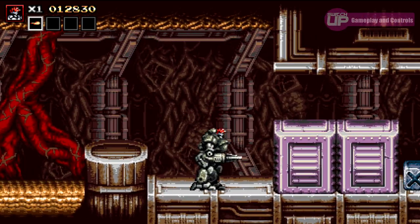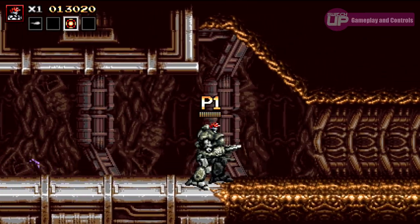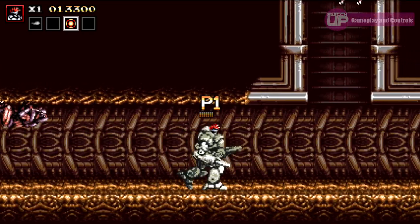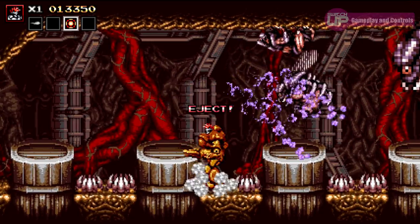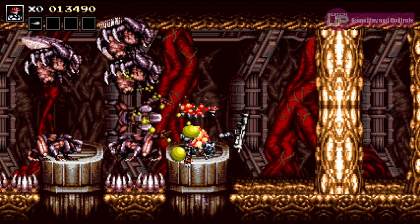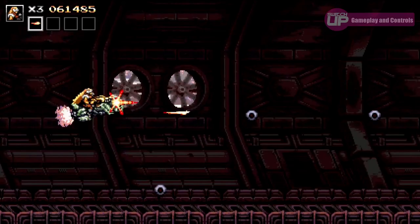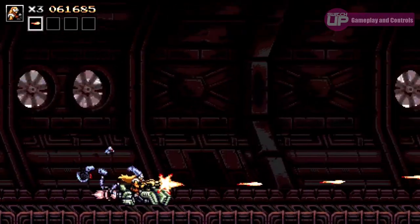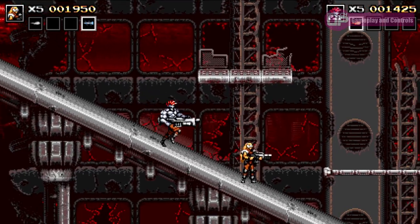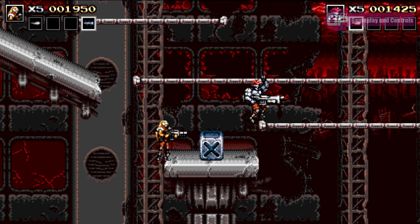The Metal Slug influence comes from vehicle sections. Every so often you will come across a vehicle or a mech suit that you can enter, using it to mow down enemies until its life bar is depleted. At this point you will be alerted that you need to eject from the vehicle before it explodes. There are also some story-driven vehicle sections, such as a pursuit of your enemy via a hoverbike. One of the most important features for a run and gun game is included — two player co-op. It's not drop in and out though, and you need to specifically choose two players when starting the game. The co-op play is great fun and certainly adds to the experience.